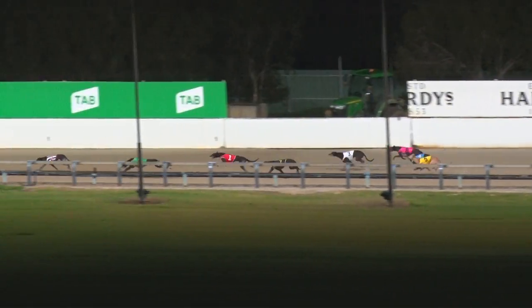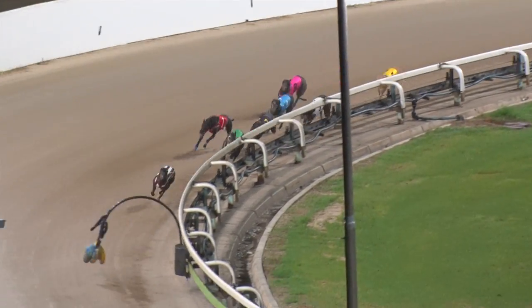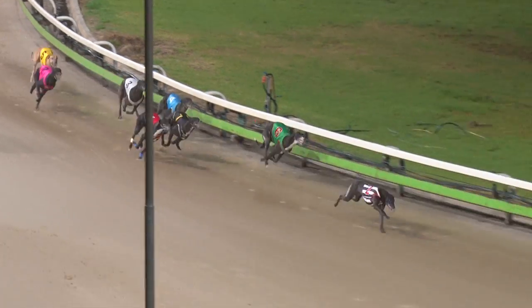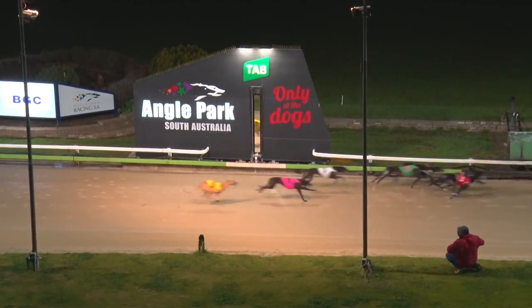Down the back: third is Demolisher, three away, then Tyson's Choice midfield. Boss 350, a gap to Defy, Mpunga Lock, and last is Ace Allen. Little Learner, she's hard to beat in front, led by three. Tony Spark, Demolisher running on, as does Tyson's Choice. But once Little Learner led, it was curtains for the rest.